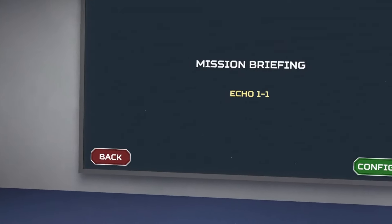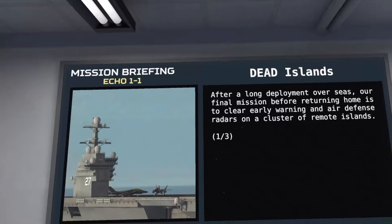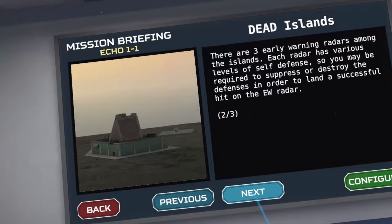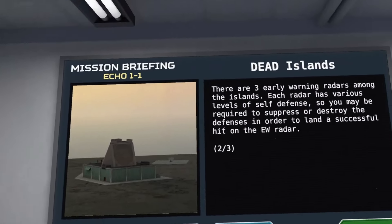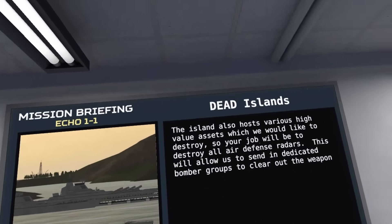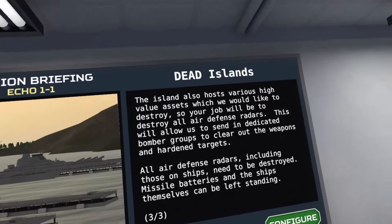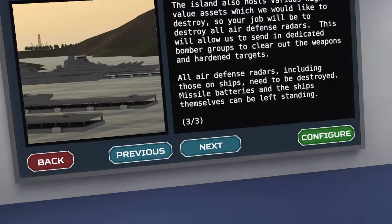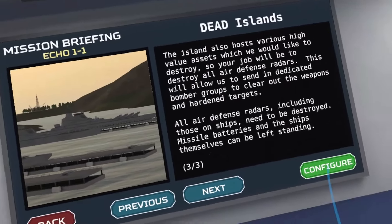Let's hop into it. After a long deployment overseas, our final mission before returning home is to clear early warning and air defense radars on a cluster of remote islands. There are three early warning radars among the islands — each has various levels of self-defense. You may be required to suppress or destroy the defenses to land a successful hit on the EW radar. The island also hosts various high-value targets. Objectives: destroy all early warning radars and all air defense radars.